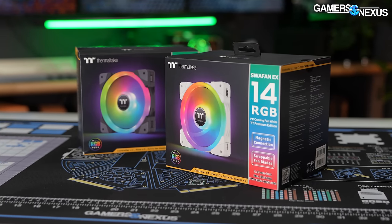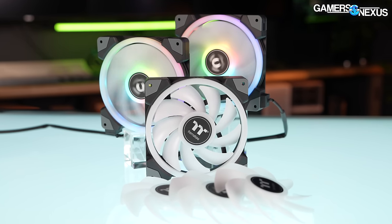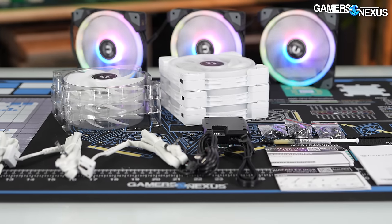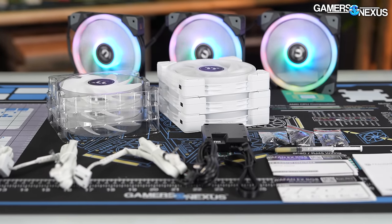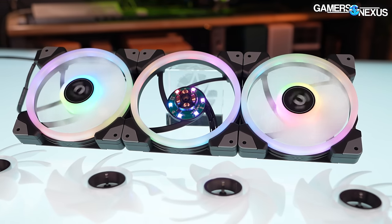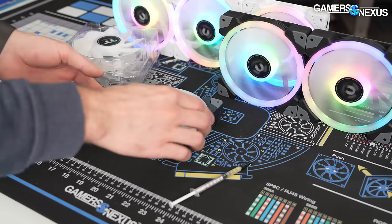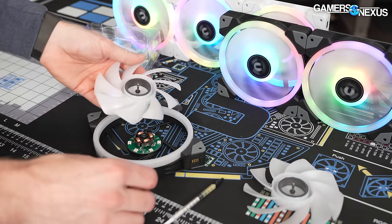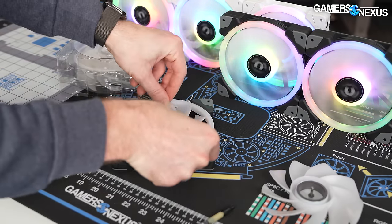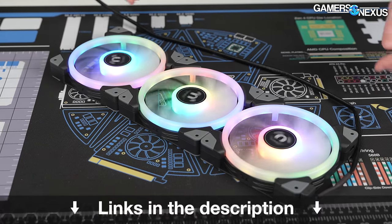This video is brought to you by the Thermaltake swappable blade fans, available in 120 and 140 millimeter sizes. The new Thermaltake fans include three sets of swappable blades so that even as you change builds or cases, the LEDs are always presented on their best side. The swappable blades allow builders to reverse blade direction to reconfigure the fan as push or pull, with pin-to-pad connections for cableless daisy chaining.